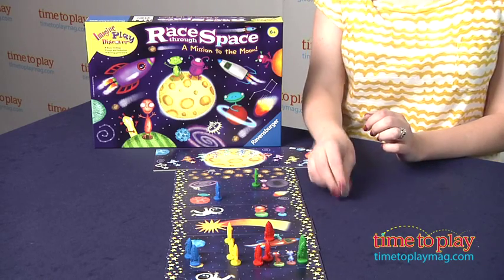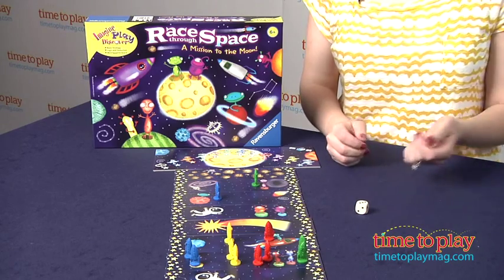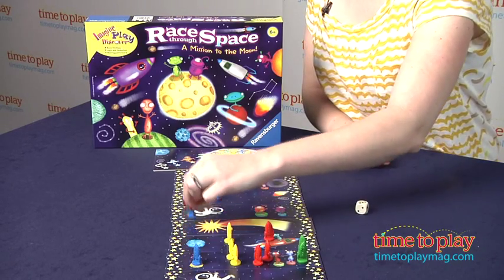And when you've got it all set up, you just roll the dice and you move your rocket pieces that number of spaces forward. So I rolled a three, so I'm going to move my guy one, two, three spaces.